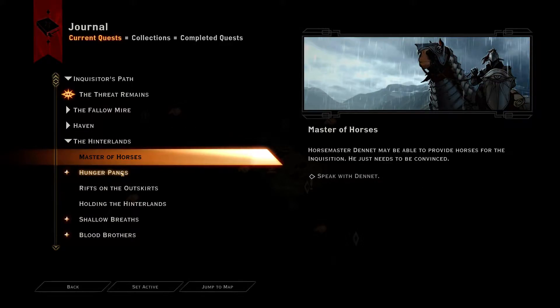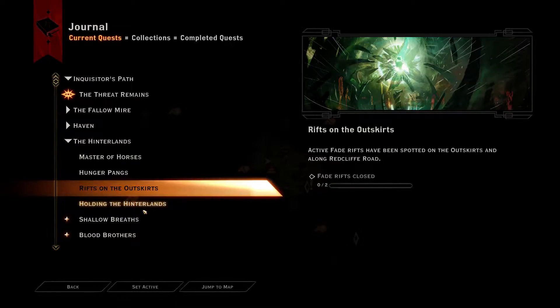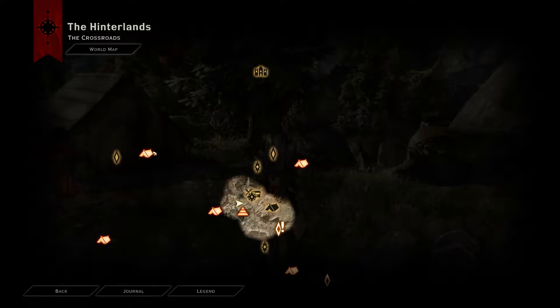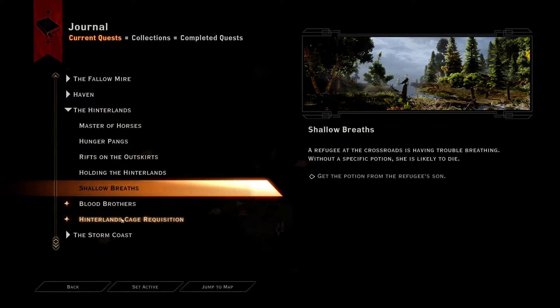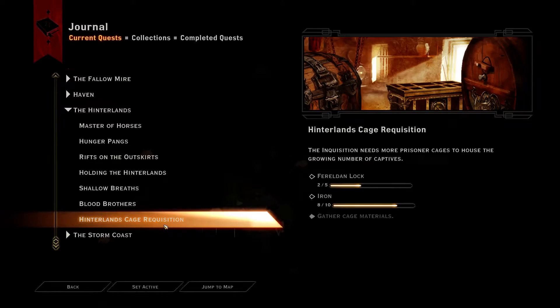We need to speak with Dennett, collect ram meat, close rifts, and establish camps — which we do by going to them and clearing them out. We also need to get some potions. We found a letter and a requisition. Probably every area has their own requisition.